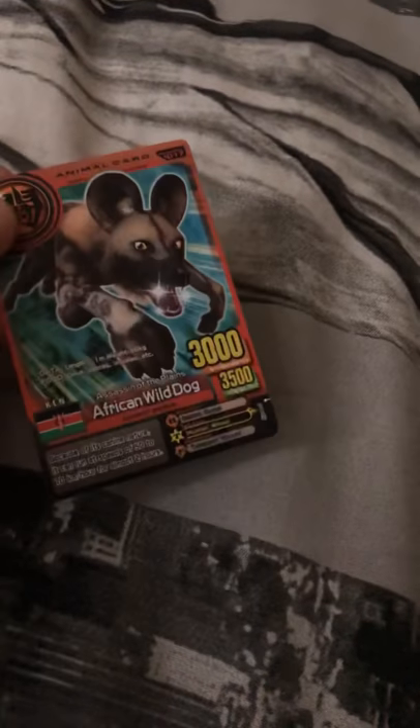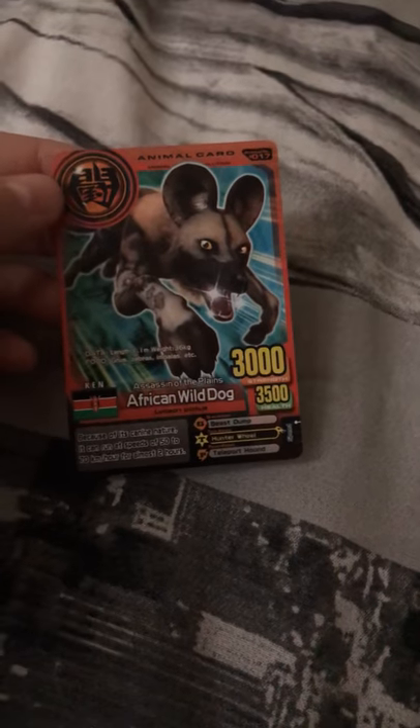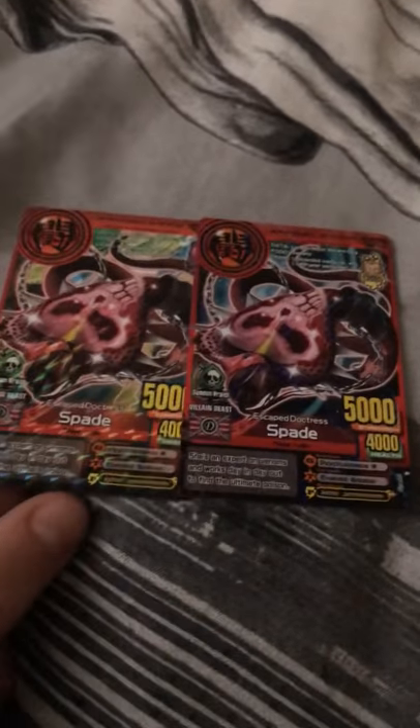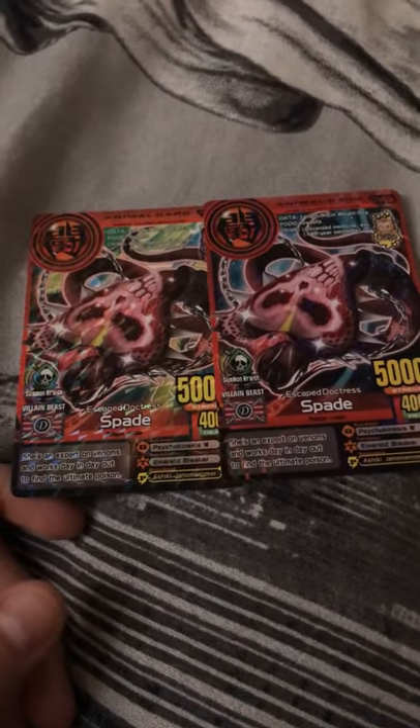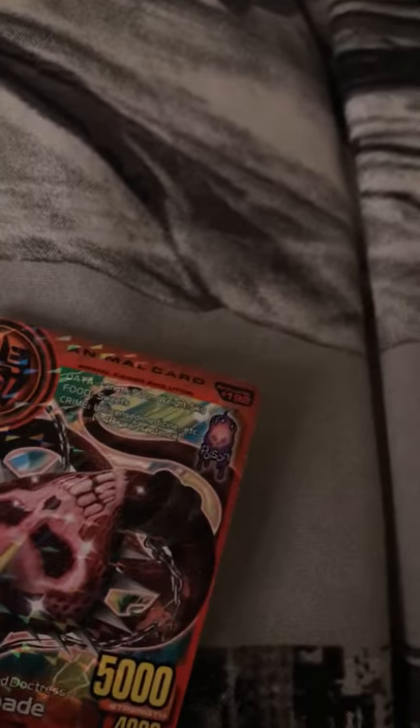Here we have an evolution 4 card — what is this? African World Dog. This is a pretty poor card; look at those stats, that is rough — but it is evolution 4. We have two spades — this is a double card, so I'll probably use these for trades; they aren't very good. They do get a little bit of health back and come back to life. These are both evolution 5 — oh, one is evolution 6, so this is the newer one. This one has curse and this one has poison. Curse is probably better.